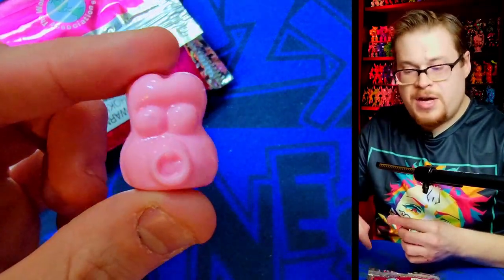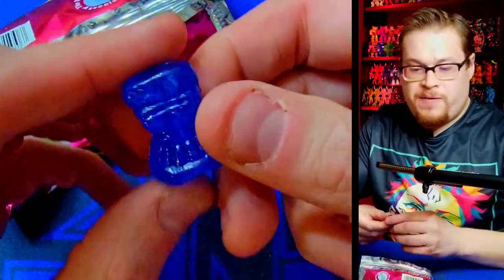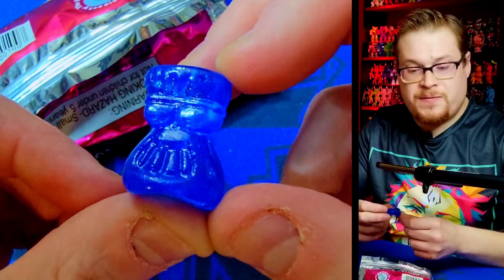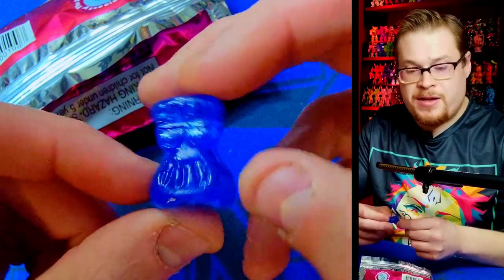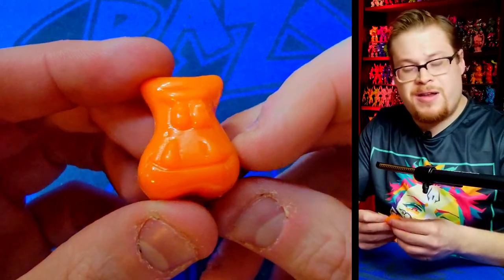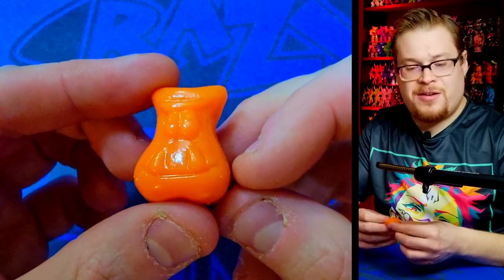We've got Dummy in a baby pink — thick old Dummy. Our third figure is Cool Dude in a cool-looking blue, very nice, very sharp. I like it! Last one in here — we got Vampire in an orange. That is fantastic, I like that look.